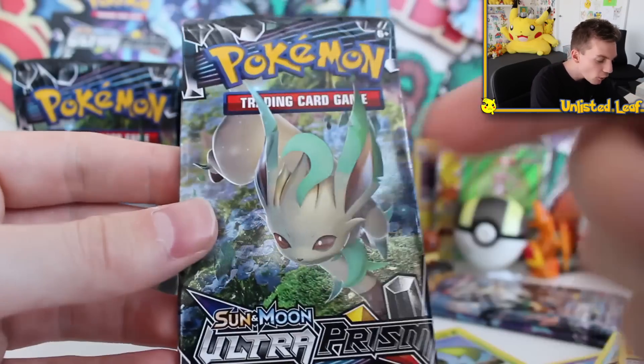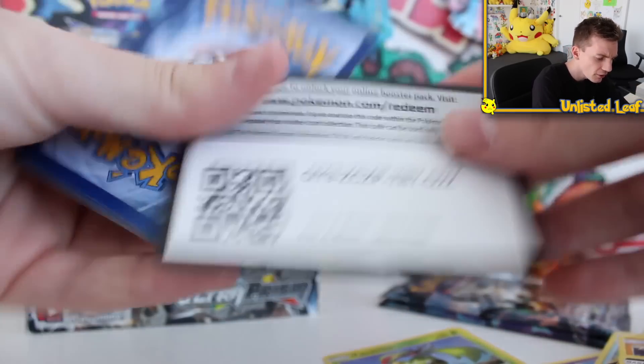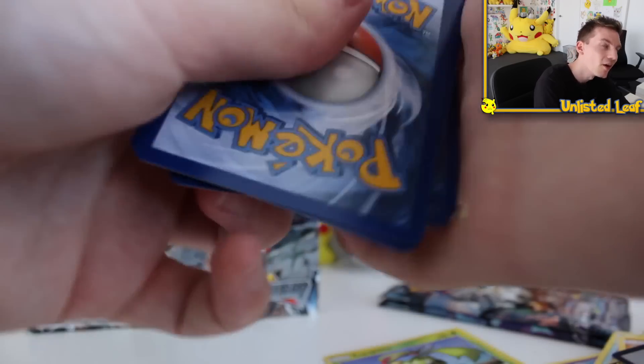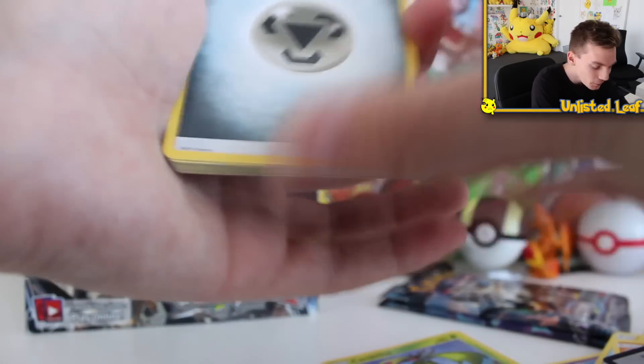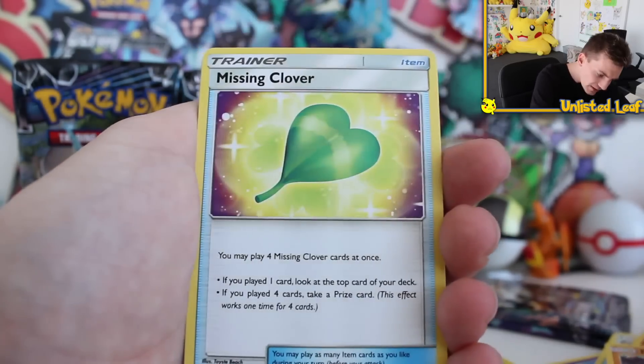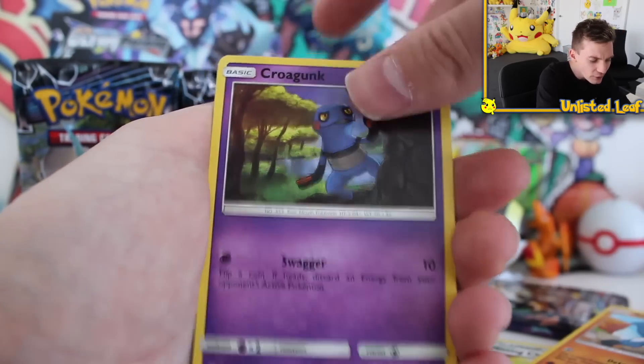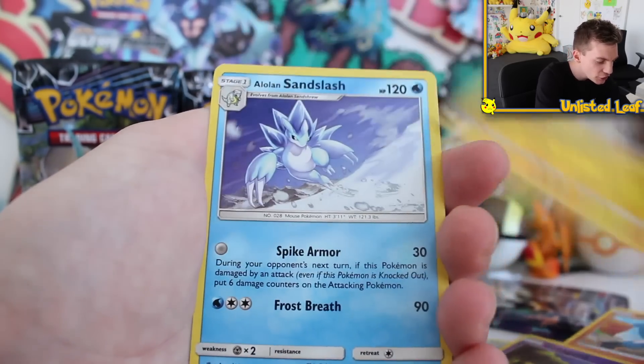Leafeon's got the GX in this set as well. I think this is actually three Japanese sets merged into one English one, which is why it's so big. As I said, since we're doing the search for the gold cards, we're going to end up collecting the entire set anyway, so whatever we pull and whatever we don't doesn't fuss me too much.